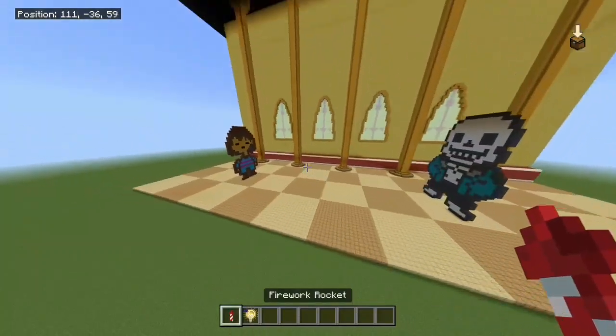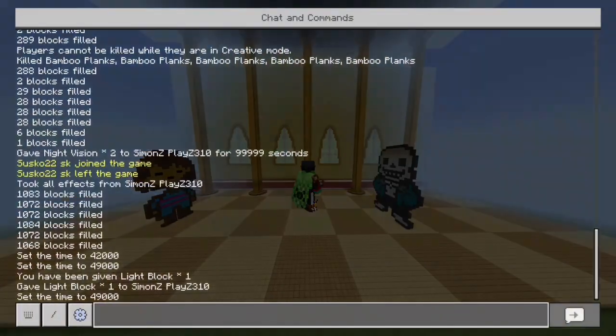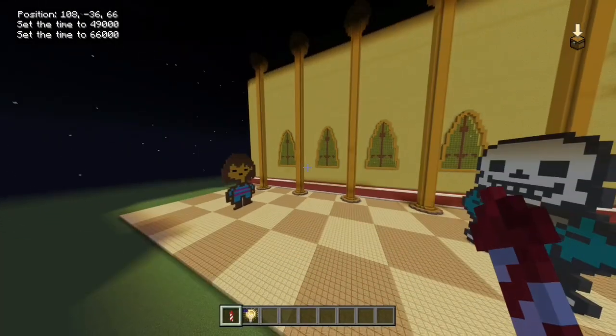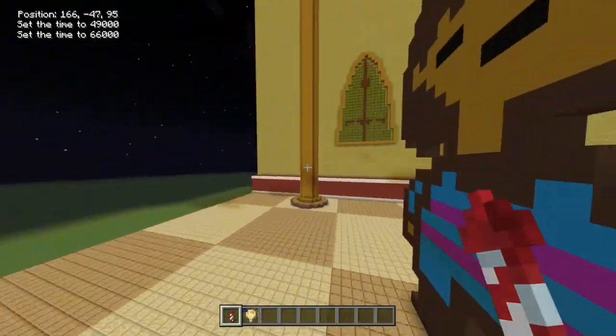I've got Sans and Frisk — this is where the Sans boss fight happens in the genocide route of Undertale. If I set my time to night you can see it all glows up because of the light, otherwise the shadows would be covering the entire build.